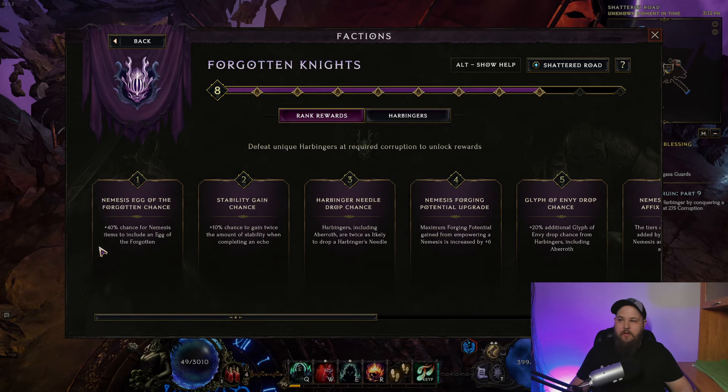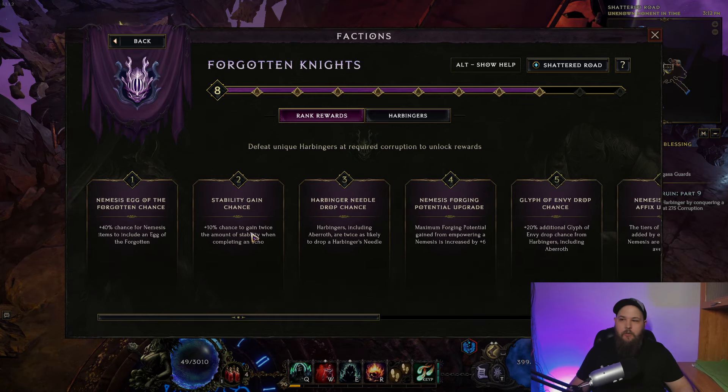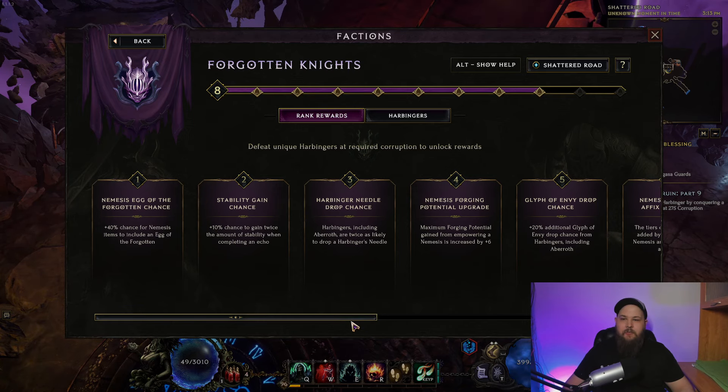In the Forgotten Knights tree there are a couple of things you can see. Your rank rewards, rank 1 all the way through rank 10, one for each Harbinger. So every time you kill a Harbinger, you're going to go up one rank. This gives different bonuses like blessing rolls being rolled twice and then you take the higher value, some upgrades for the Nemesis system, and different bonuses for when you kill a Harbinger like additional Glyph of Envy drop chance, and that sort of thing.